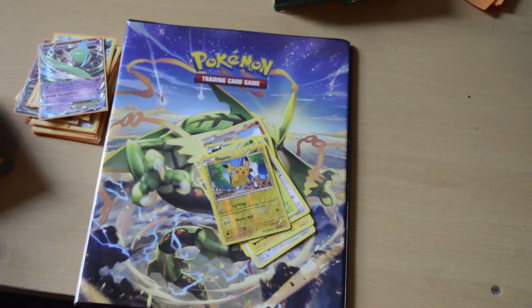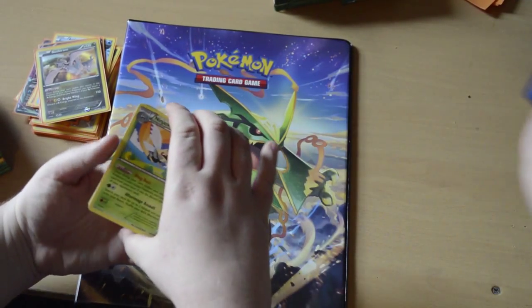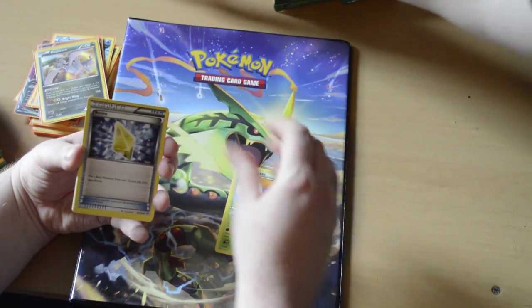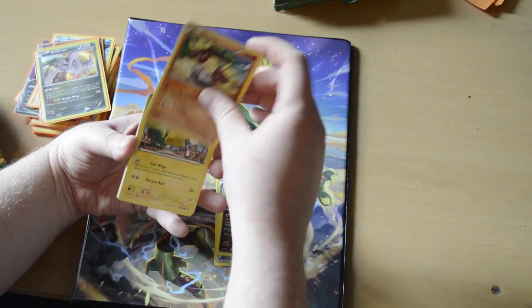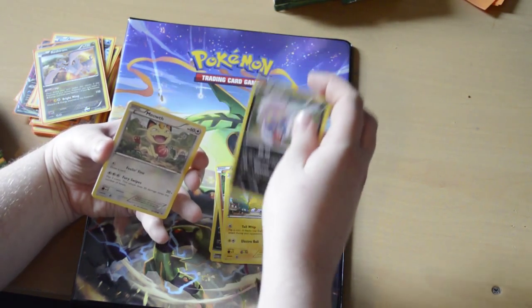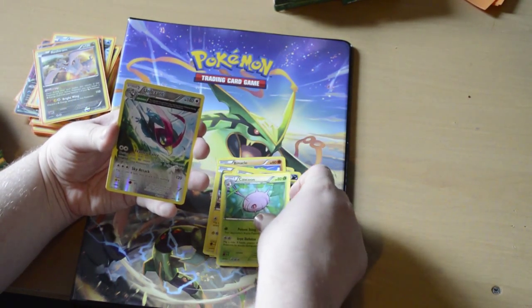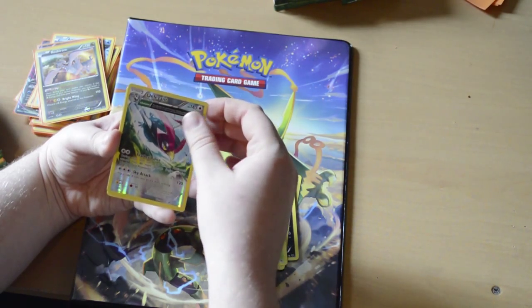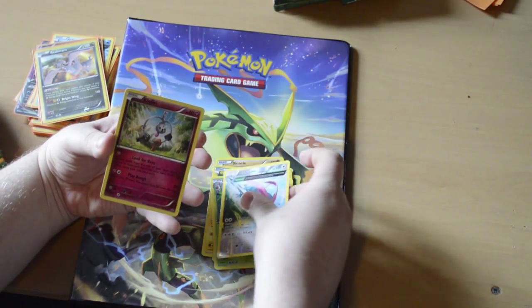I remember now - I forgot to do the thing, she's got to do the whole thing. Okay, Ninjask, Terrakion - we have that - Pikachu, we love Pikachu, there's lots of them. There's lots of things, there's the thief Meowth. I really don't like Pikachu. Reverse holo Pheasant - come on - and a Klefki.